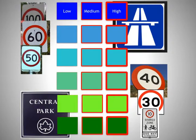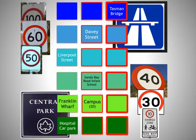The columns relate to the number of people moving down the street — low numbers on the left, high numbers on the right. For example, the Tasman Bridge probably has a lot of people moving over it quite fast; Liverpool Street doesn't have many people at 50 km/h. The campus — at around 20 km/h — probably has more people moving around it than Franklin Wharf does. The grid lets you conceptualise the street you're starting with and where it sits.